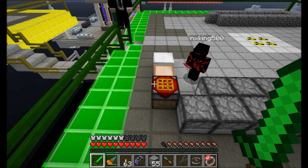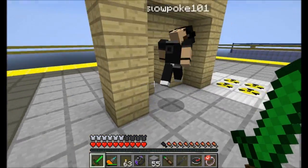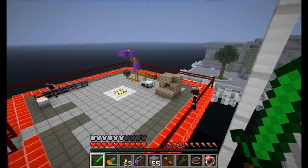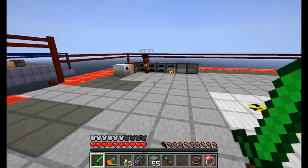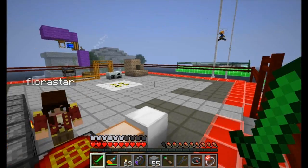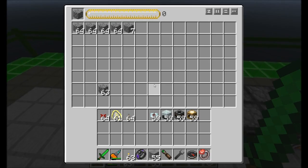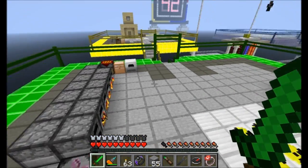No idea what he's doing with this little dispenser setup, but let's check in on Flora. NX King is coming up with an interesting concept here — something that was actually considered as a possibility with this group of items.